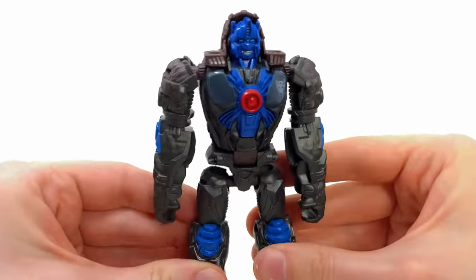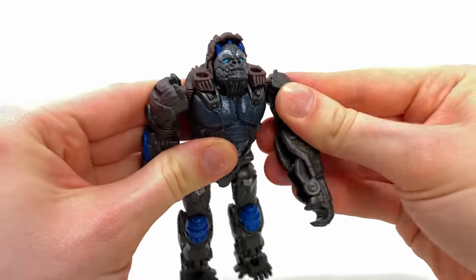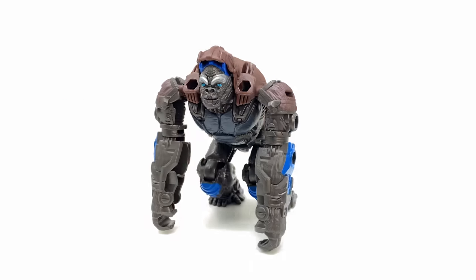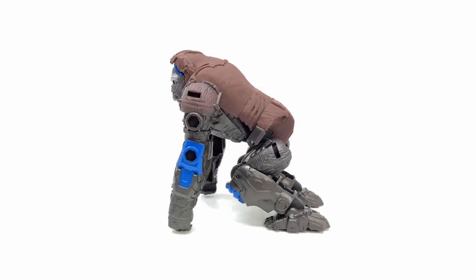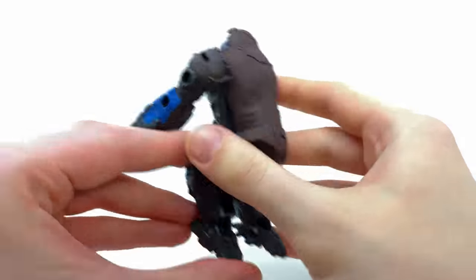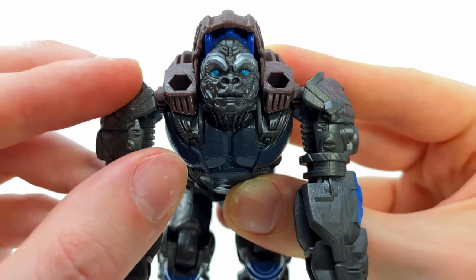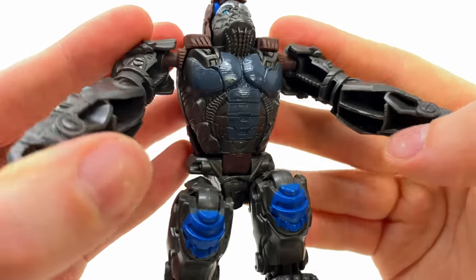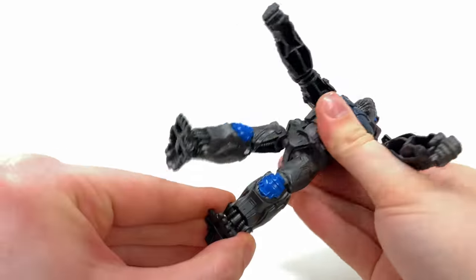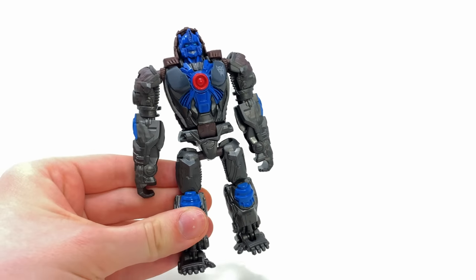Primal maximize — let's get into transformation. Pull the head forward, rotate the chest unit around, smack it back into place, pull the arms forwards, then bend at the knee, fold at the toe, bend at the hip, repeat for the other side — and that's Optimus Primal in his ape mode. The monstrosity continues — this thing just doesn't look great. The weird squatting pose doesn't help, though the head detail is okay. The blue Prime ears sticking out of the top look a bit peculiar, but the mechanical ape chest with dark gray panels is kind of cool.